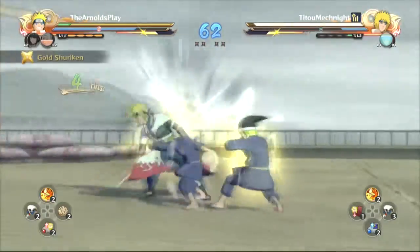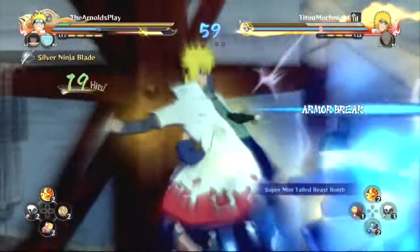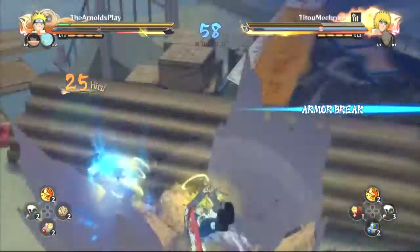Now at long range I call Hinata to keep the pressure going because he has no subs left, so I keep the combo string going once again. Here goes the launcher up into the sky and it should be another knockdown there.